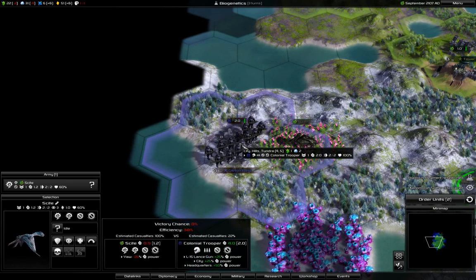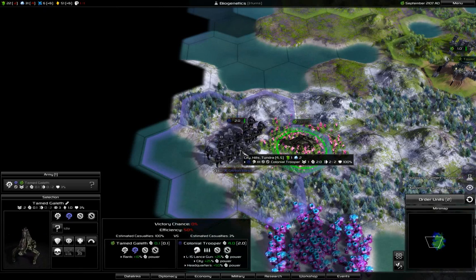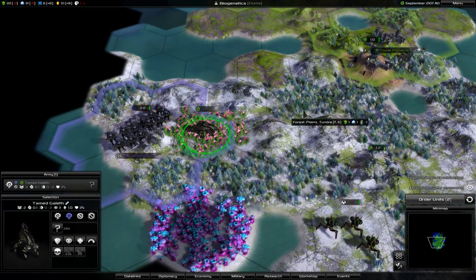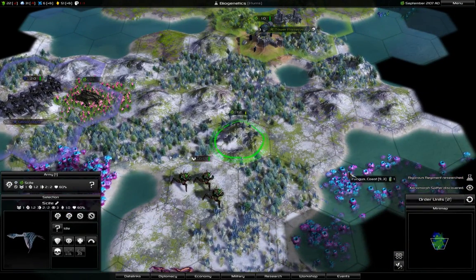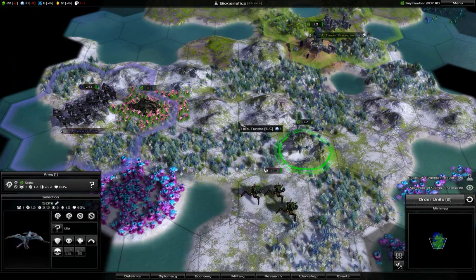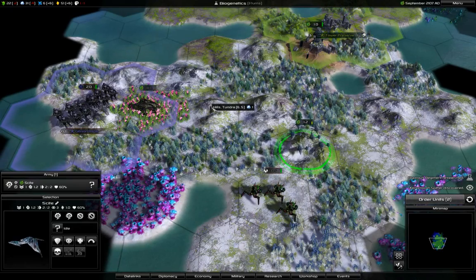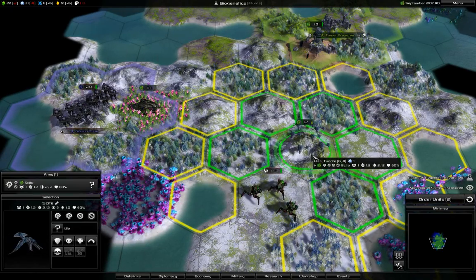This unit has minus 25% power against biological units — and it also has plus 10% power. City and headquarters. Maybe they added the same for the spy. At least they can't spy me now. It's not really helping though. This guy is not healed up yet — doesn't make much sense. I cannot even cover the other unit so it can heal.